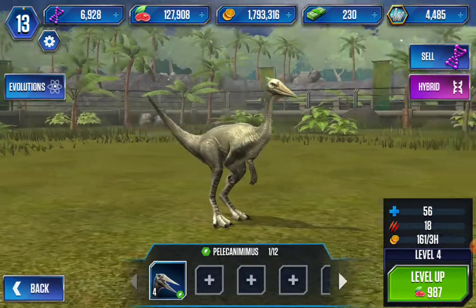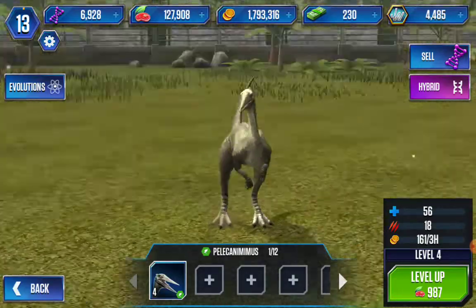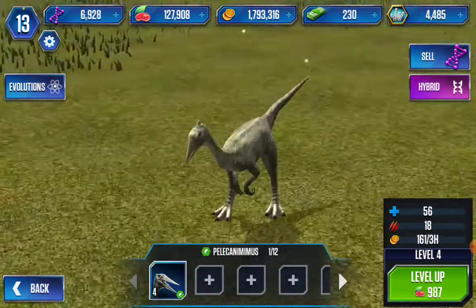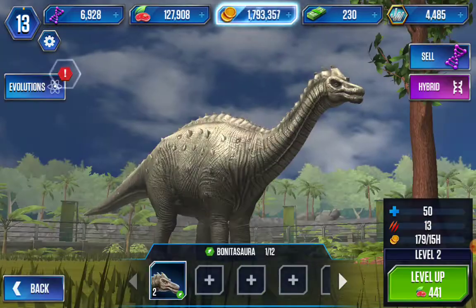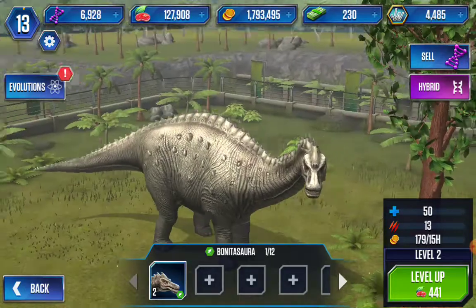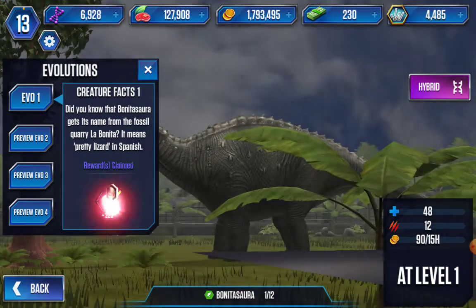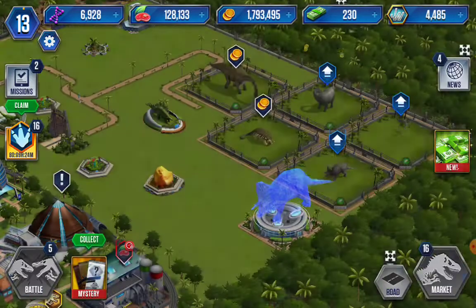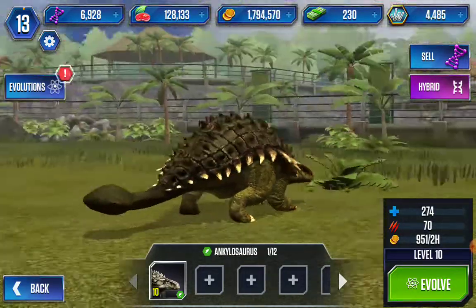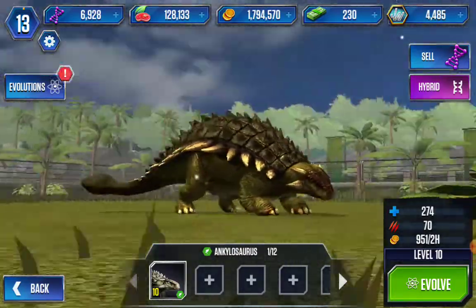This is a Pelicominimus and he looks like a Gallimimus had a baby with a pelican. I guess that's why it's called a Pelicominimus. This guy's a Brontosaurus. I guess he's like a Brontosaurus. I don't know. He's just weird. And this is an Ankylosaurus, or as I like to call them, Ankeys. They're pretty chubby, and this one's one of my favorite herbivores in the entire park.